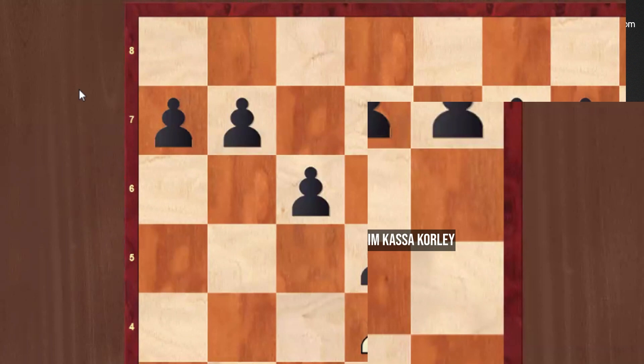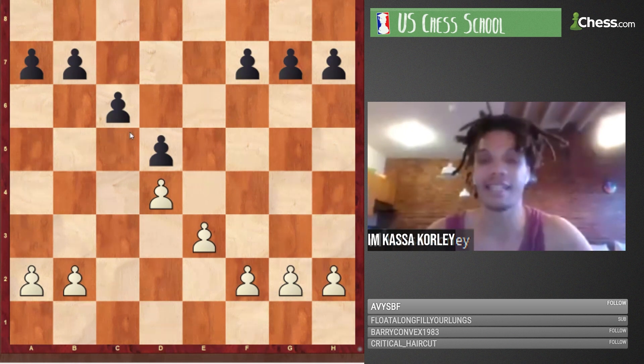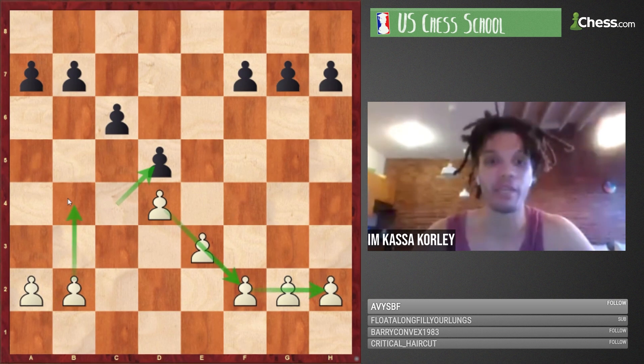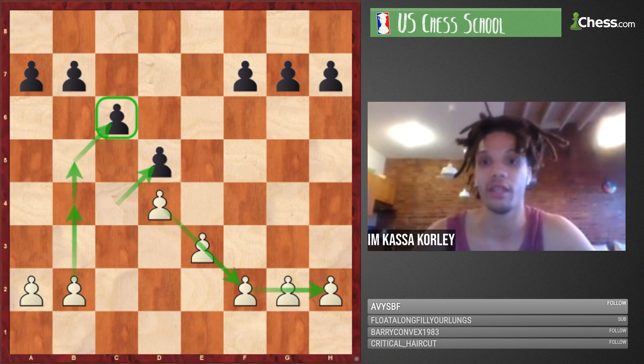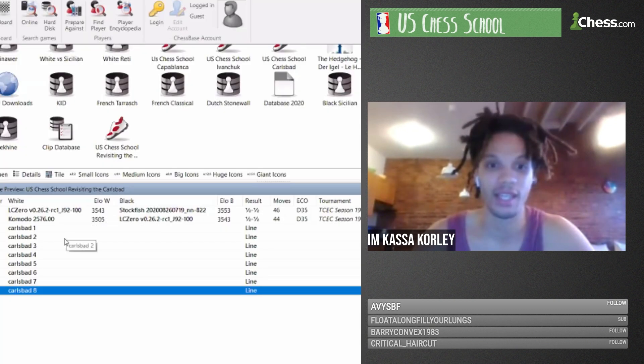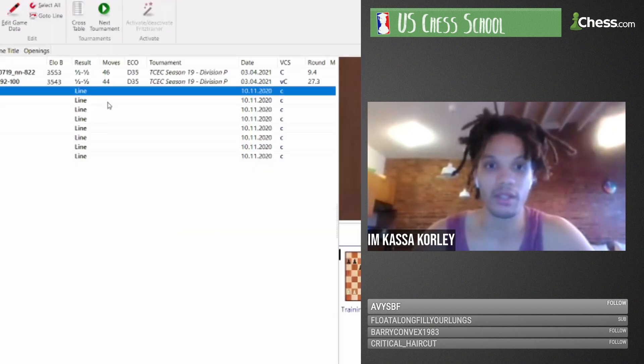The first skeleton is Carlsbad 1. This is the typical Carlsbad structure after the exchange variation: cxd5 exd5. White has a kingside pawn majority, black has a queenside pawn majority. You might see white playing for b4-b5 to undermine the c6 point — keep that in mind.